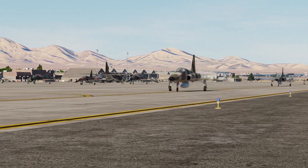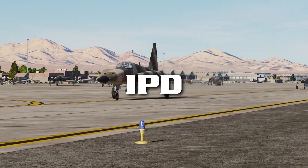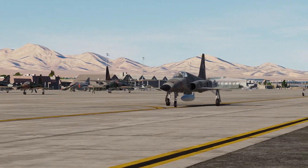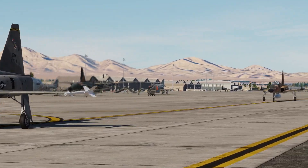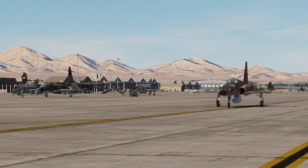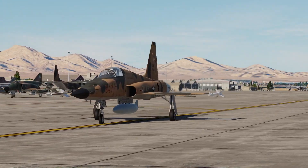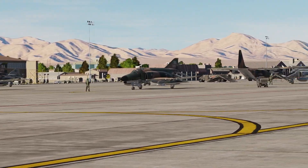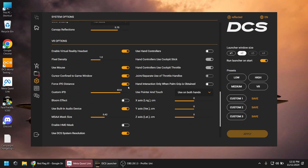And here's the plus one: IPD distance. This has nothing to do with performance, but if you set it incorrectly, objects may appear larger or smaller than in real life. This is the distance between your two pupils — have it measured at an eye clinic, or use one of the free phone apps. Setting it right can make a big difference in your VR experience.